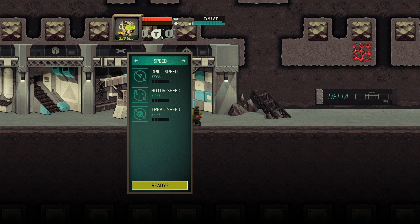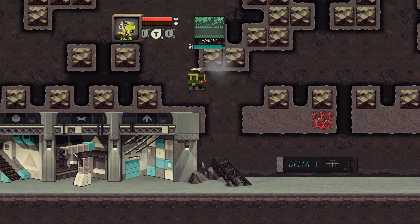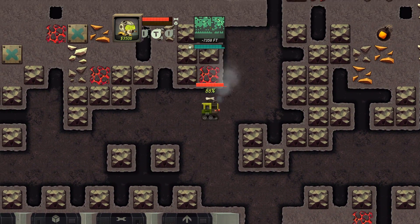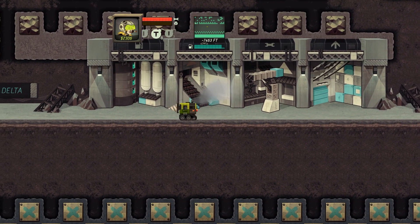You guys lied to me. But there is speed that I can scroll left and right. The tread — I can drive faster? Drill speed! Oh yes, that's what I need. Rotor speed? I can fly higher and faster? Oh dang, let's try this out. Now I can smack my head into the roof and hurt myself even faster. That's amazing. Best game ever.